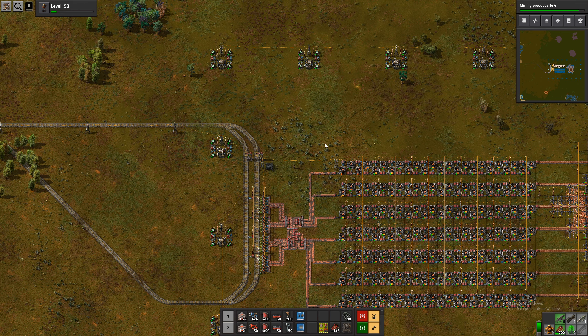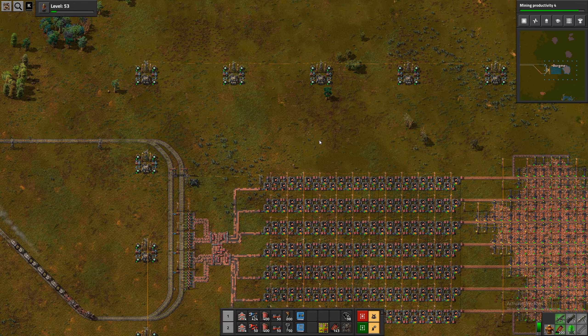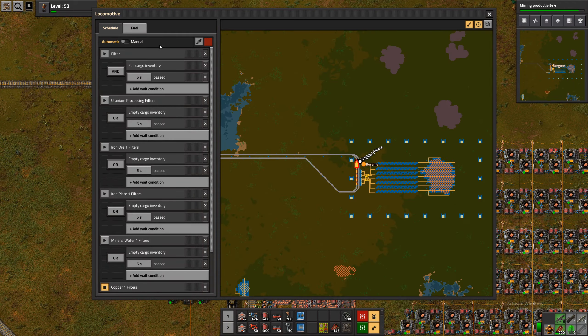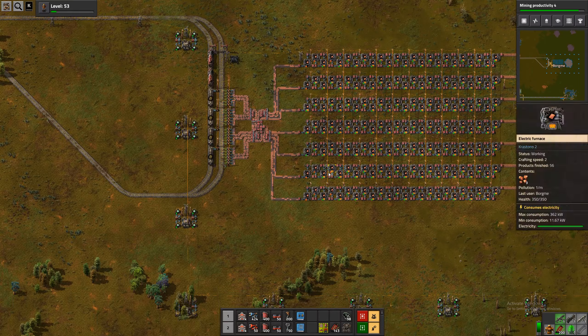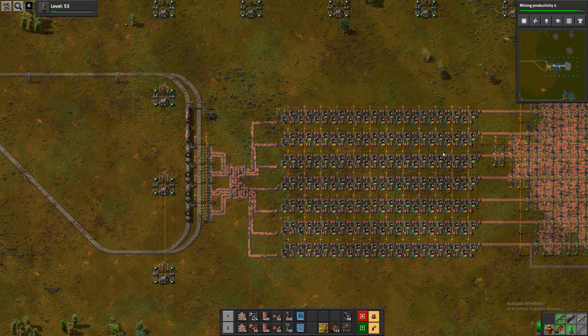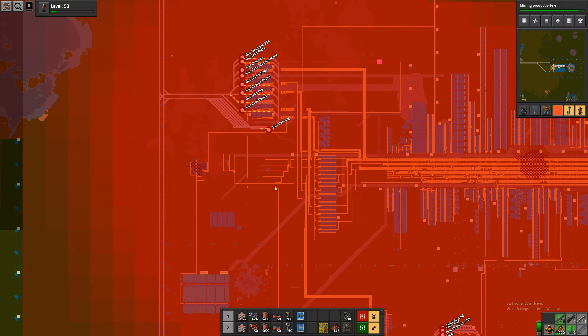Hello everyone, I'm GreatLuke, thank you for joining me, and welcome back to Crestorio for episode 85. We just finished our copper outpost, where we are smelting a lot of copper, and we need to set that up on the bus.